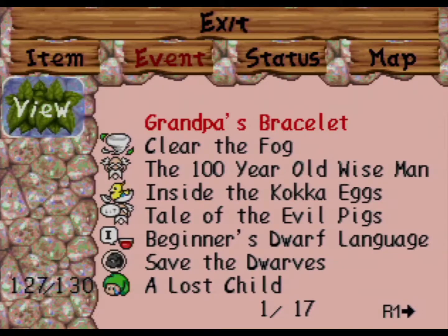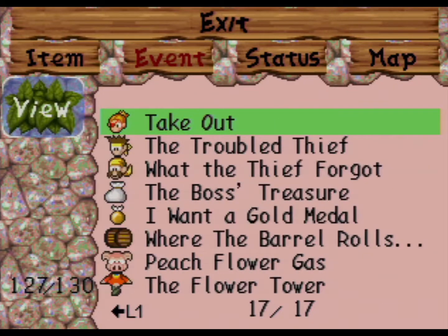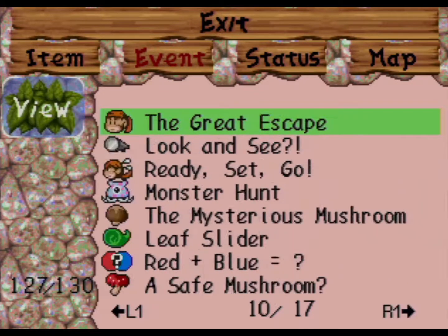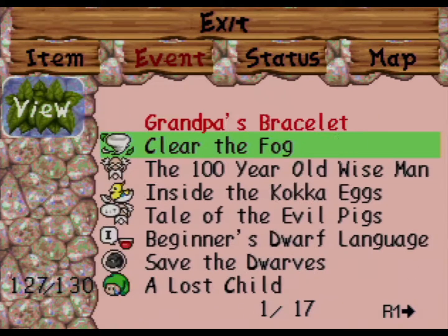If we check our events: 127 out of 130. We have found every single event. Every side quest is clear. All that's left are seven friends, a real evil pig, and grandpa's bracelet.